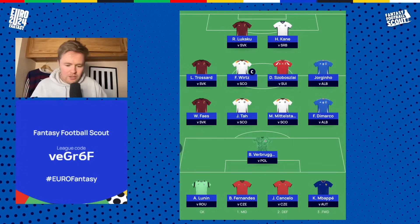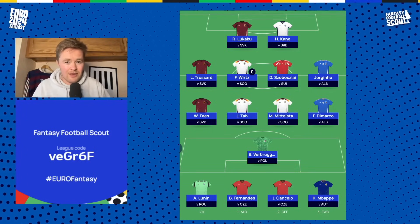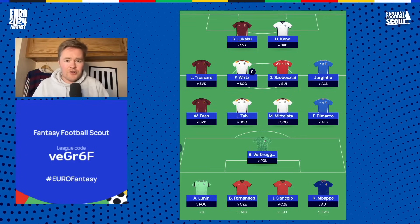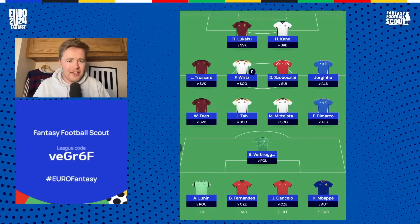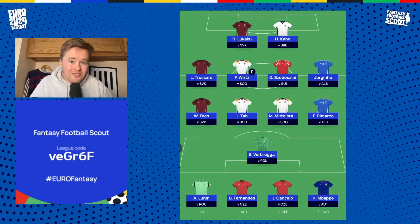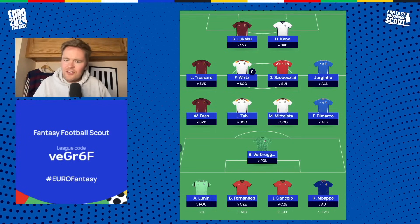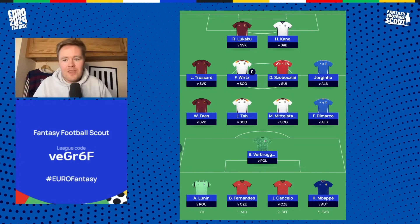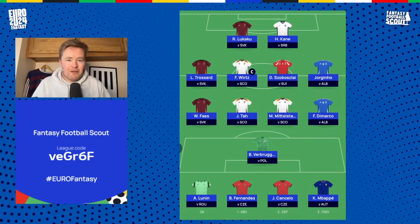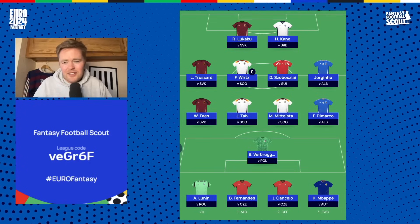A couple of things to comment on — the last things I'm thinking about. First, match day one: even if you were really pushing for it, you could go double or triple Italian defence because they're playing Albania. I've only got one. The reason is Jorginho is such an enabler at five million. I know there's been chat on Twitter saying why are people picking Jorginho — he might not be on pens and doesn't offer much else. But he offers that he's five million and he's going to start for Italy. There's no real other option at five million.